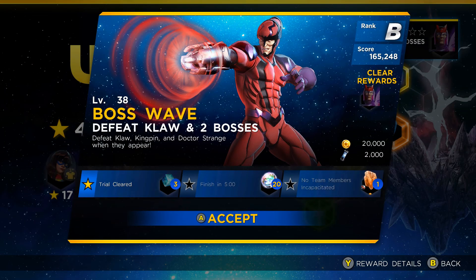The third and final rift we'll be looking at today is the rift required to unlock Magneto. This is a level 38 boss wave rift, and it's not super difficult in terms of getting the basic clear. Claw is definitely the most annoying of these bosses to deal with, and he is the one that starts right off the top. The three-star clear requires that you cannot have any team members incapacitated during the entire fight, which is quite the undertaking because Claw not only hits pretty hard but he is highly mobile with both his positioning and his attacks. Getting the clear in five minutes or less isn't super difficult, so I'll be showing the no-teammates-incapacitated run, which also happens to fall within that five-minute time constraint.